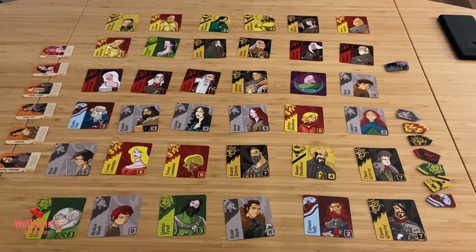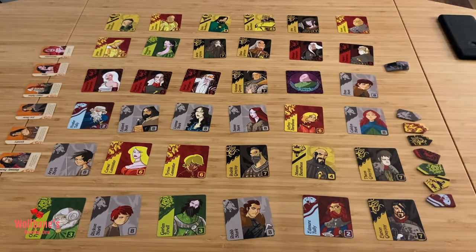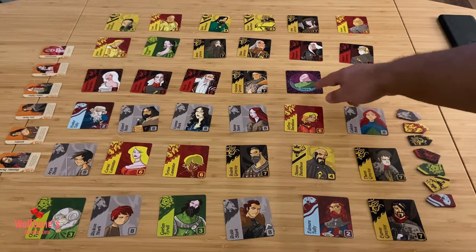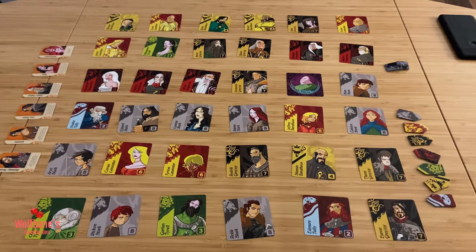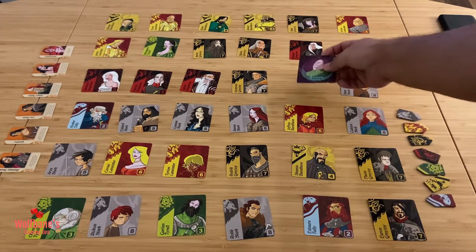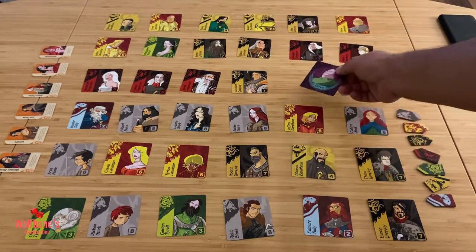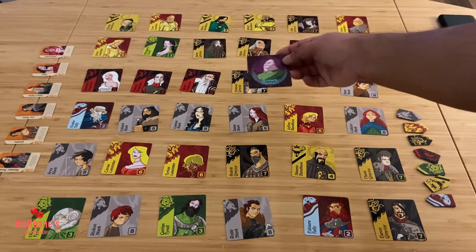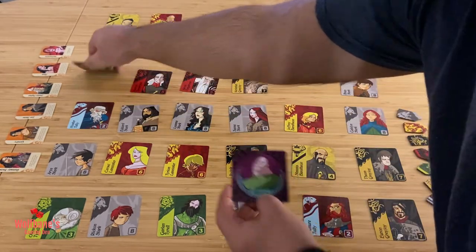Turn structure is simple and straightforward. On your turn you take the Varys card, signal the direction you want to move it — left, right, up, or down — and call out the name of a clan or family. For example, you might say you'll move the card to the left and capture the Targaryen cards. You pick up the Varys card and move it in that direction to the very last card of that family. In some cases there may be only one card of that family in that direction; in this case there are three.